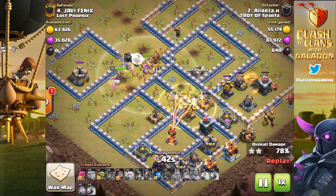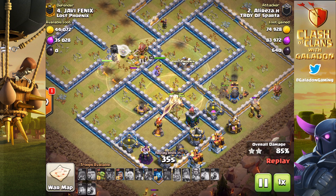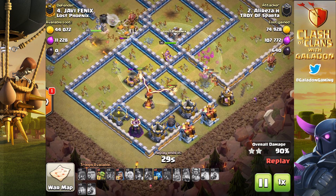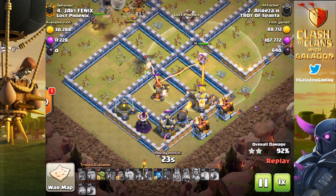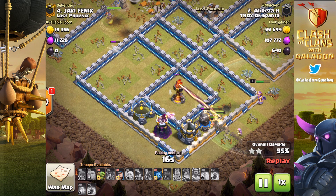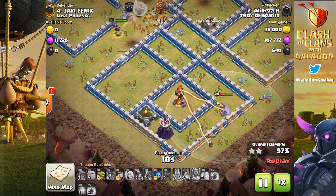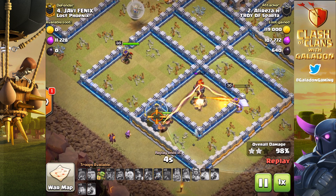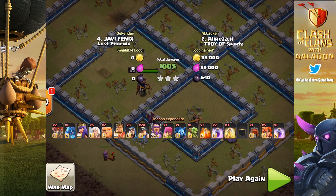That was definitely a little more risky than running a safe attack. I've got some guaranteed two-star attacks and maybe going-to-be-a-three strategies in my pocket for Clan War Leagues — it's a tough call. Right now in Champion 2 for Lost Phoenix, it looks like we may be able to get by with mostly two-star attacks. If you look at that first round, the spread between the lowest score and the highest score was only four trophies for the entire first round, which gives me hope it's going to be a close one. It's going to be a lot of fun as Lost Phoenix tries to battle to get to Champion One for the very first time.